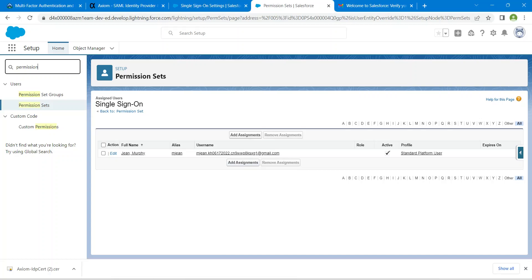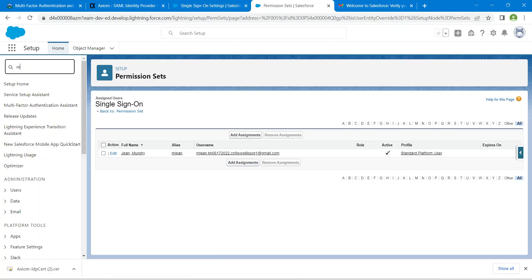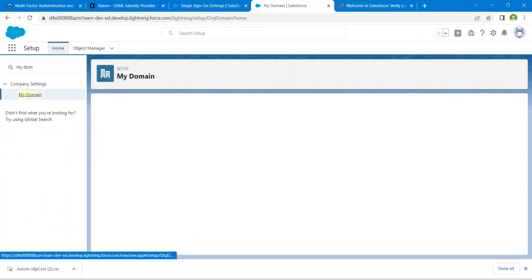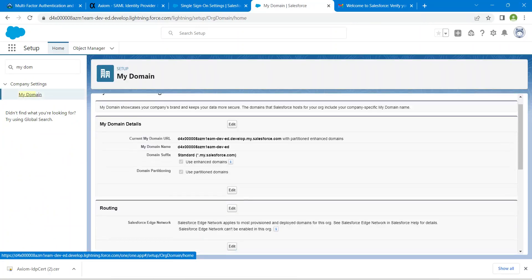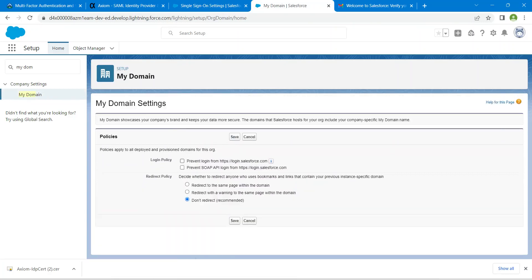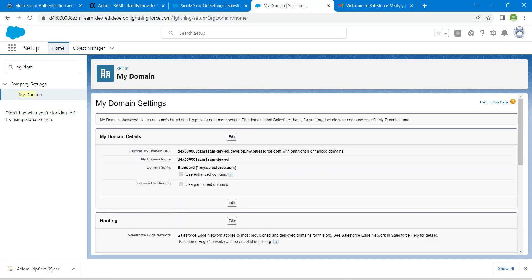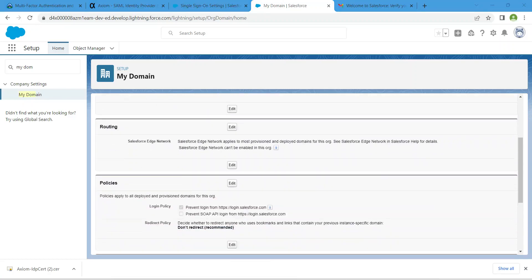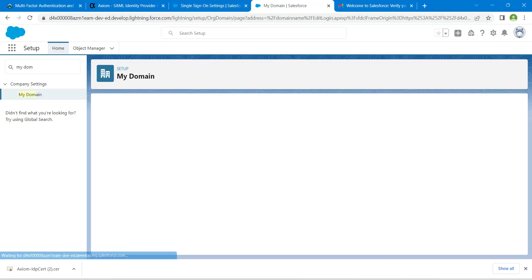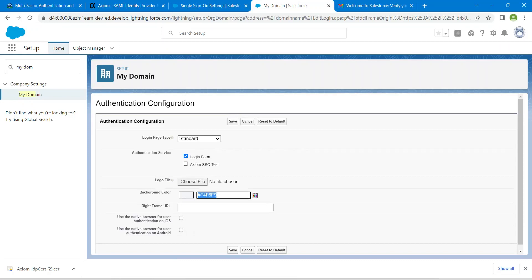Go to My Domain, click on My Domain, and we are going to add it under Policies. Click on the first checkbox and Save. Then scroll down again and click Edit for Authentication Configuration. Check the checkbox for the Axiom SSO test and Save.